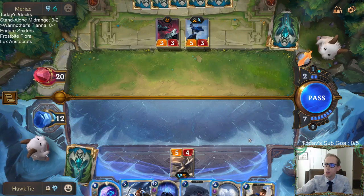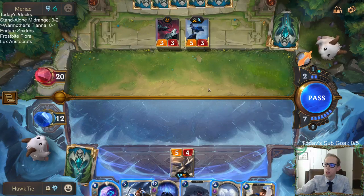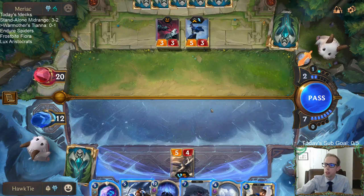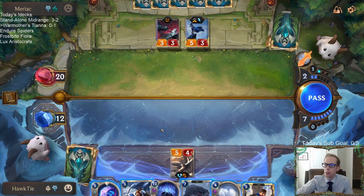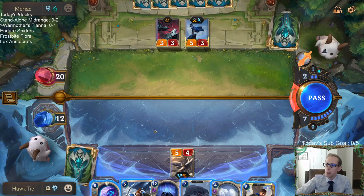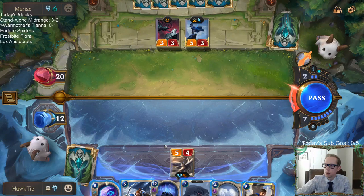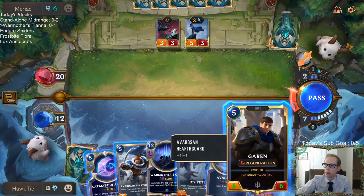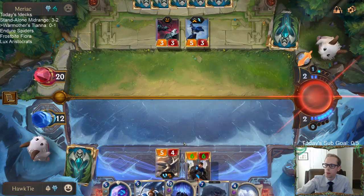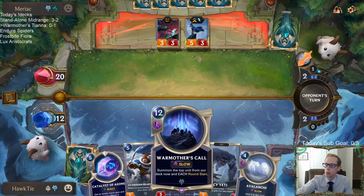Icy Yeti would be good — frostbite both of those. Garen would be good because Garen's great. Hearthguard would be good to get those going. All those options are good. Every option is good.